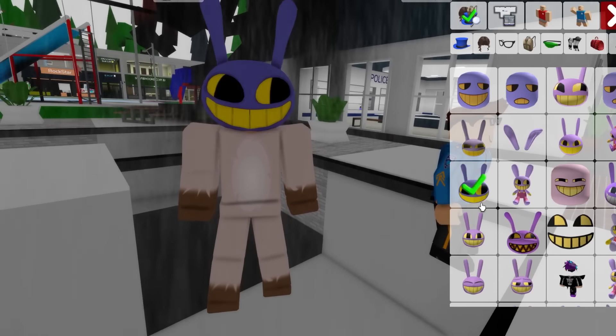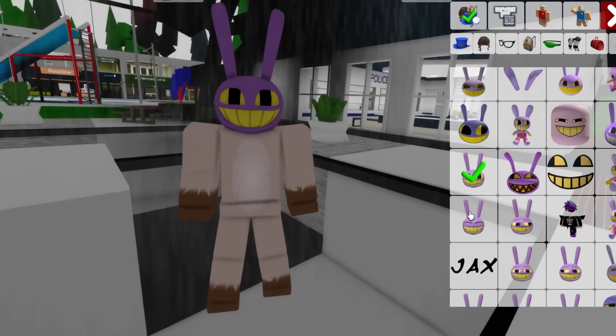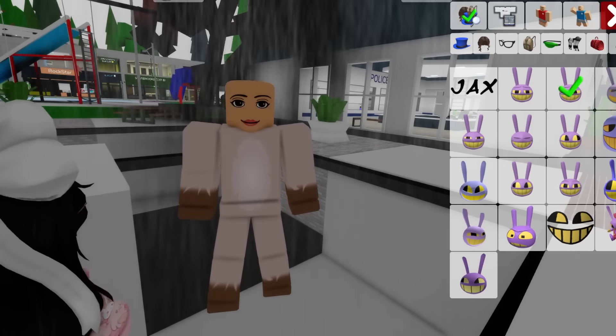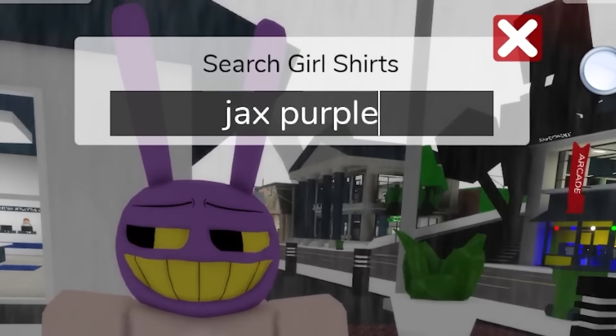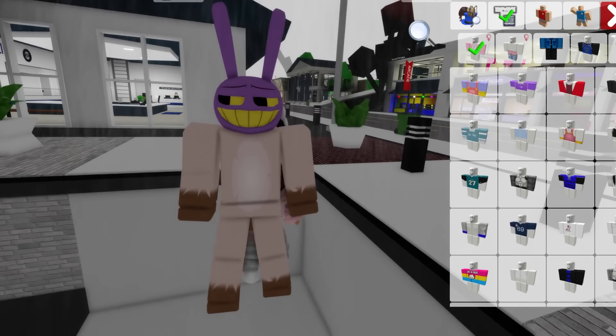We have some face options — a mocking one, an angry one. They all look so good! Let's go with this one. Now let's change the outfit — type in 'Jax purple shirt.' There aren't many options unfortunately, so we'll go with this one. That means we need to change the head to match.